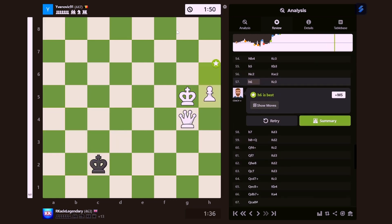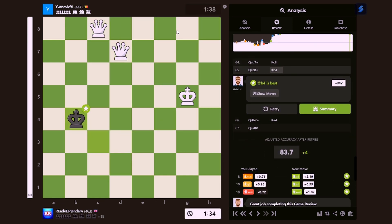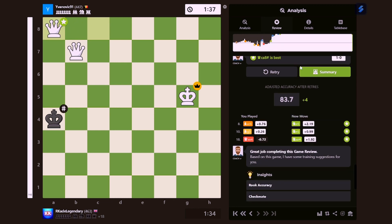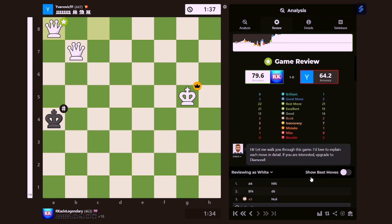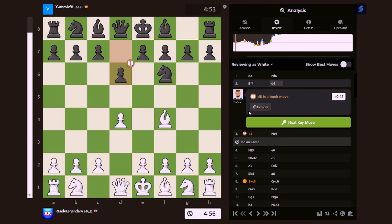Take all the opponent's pieces and then do a checkmate. Boom boom boom — there we go. So yeah, that looks good. That was another game done. So what lessons did we learn?